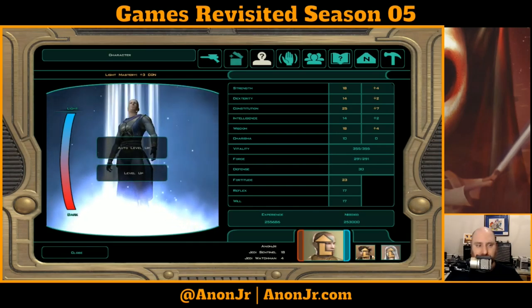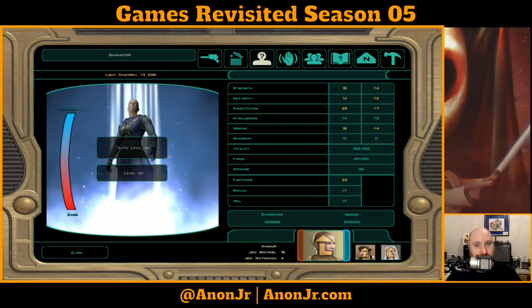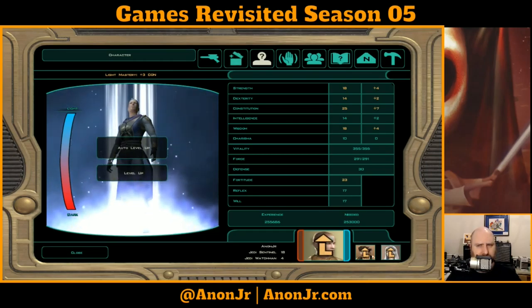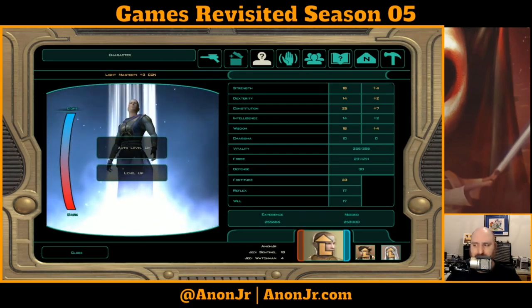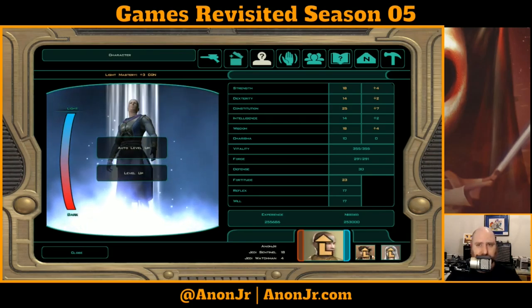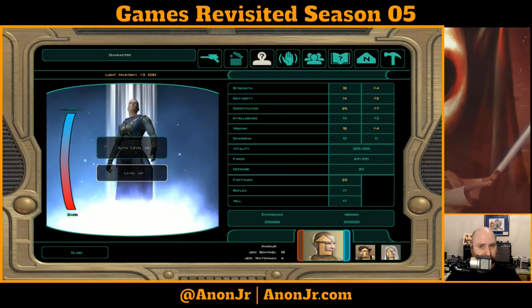We are about to level up because we've been fighting some critters. Some of them are the natural inhabitants of the cave. The others are the beasties that the Sith released to clear out the caves — because that made sense, right? And let's level up. We should be able to finish clearing out those beasties, and then we'll see what's at the other side of this ominous cave.